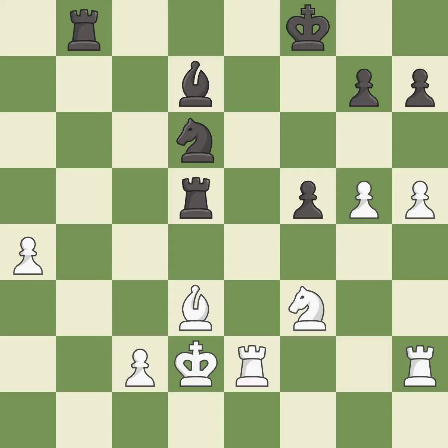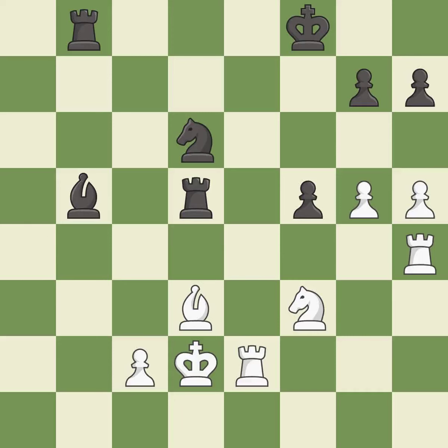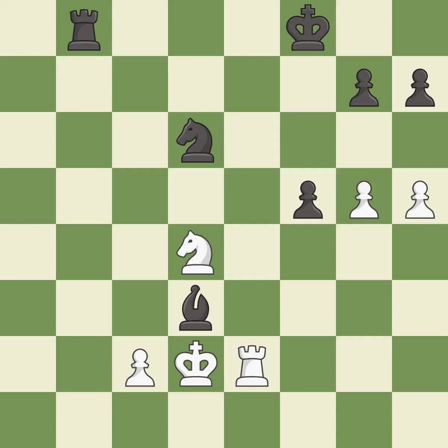This connects the rooks, which helps them coordinate together in the future — it is good. That was a free pawn. This threatens to win a pawn. This attacks a bishop, winning a tempo when it moves away. This adds pressure by pinning a bishop. This offers to exchange pieces of equal value. After all captures, this is an equal trade — it maintains the balance in material with a good trade. This is the start of the endgame and white is equal.